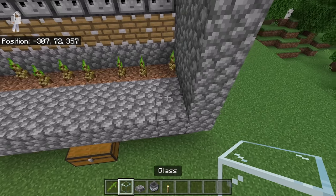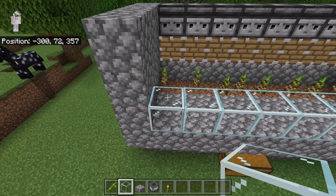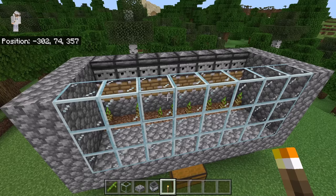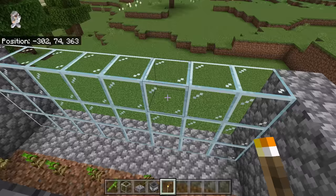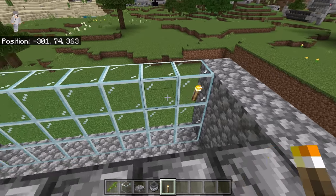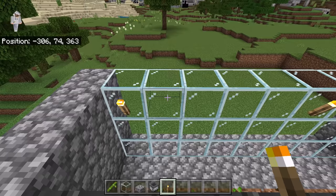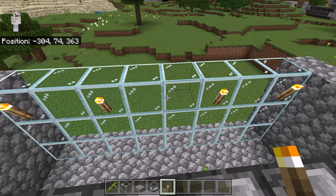Then place eight glass blocks over here, eight on top, and finally eight over here. Once you're done placing those glass blocks, come over here and place a torch at this spot and a torch over here. Then come to the other side and place a torch over here and a torch at this spot as well. Those torches will provide light so that bamboo grows even at night time.